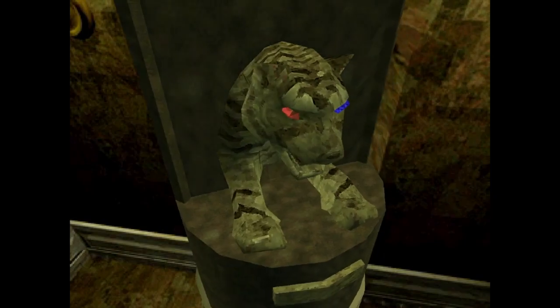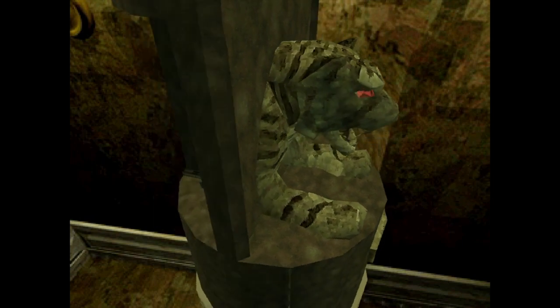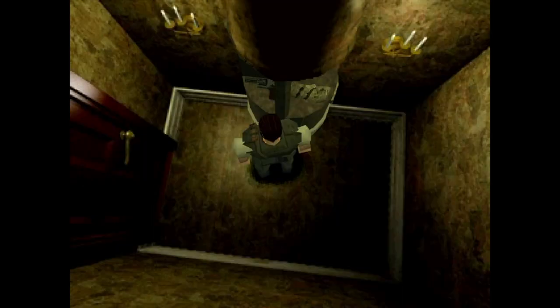Number 4: The Colt Python. When players first came across the Colt Python in 1996, it gave them substantial firepower that could stop a hunter in its tracks.